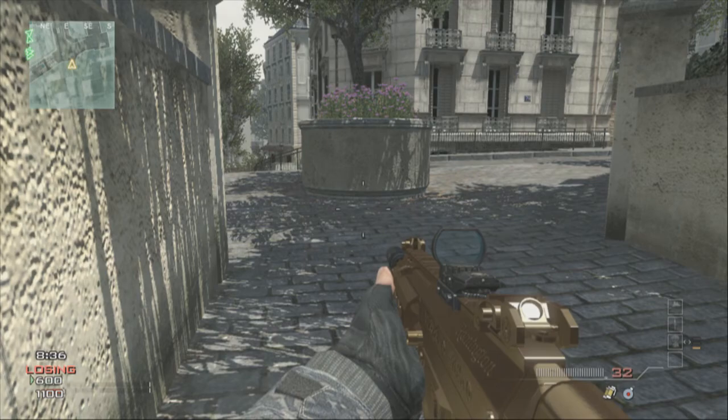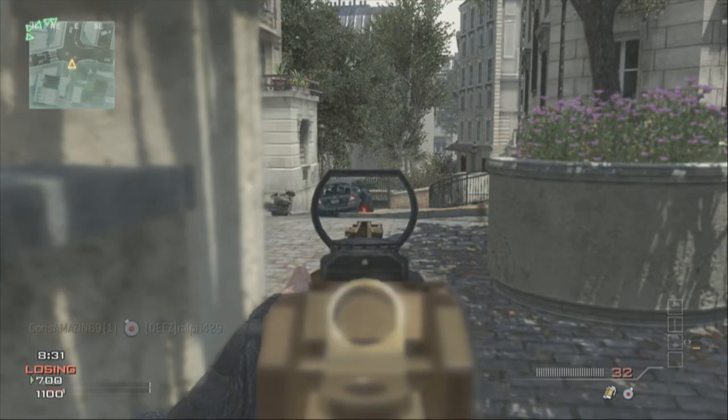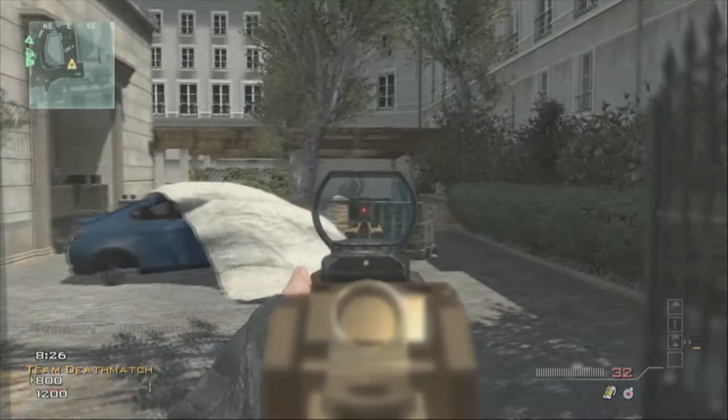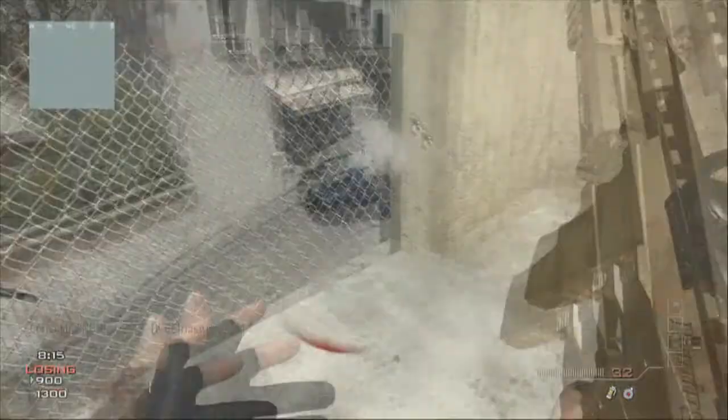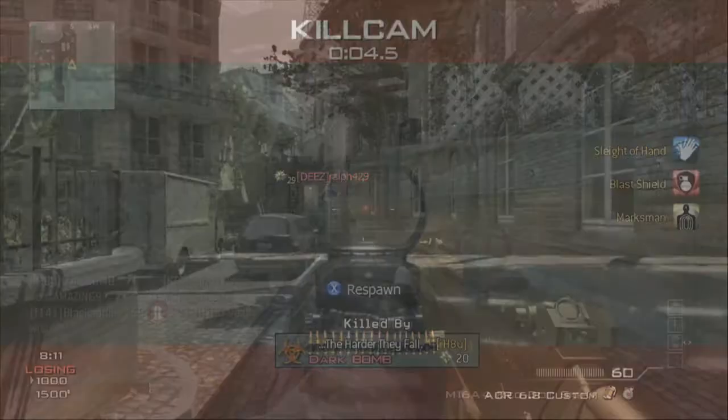I don't really use the Kimbal weapons that often — I generally use the Stinger. With this setup, you need to stay off radar. So many people use radar as a crutch to getting kills in this game, no matter what the game type. They just stare and look for the red dots on that radar. I feel the need to take it away from them.